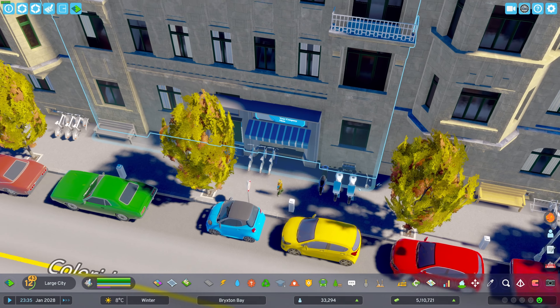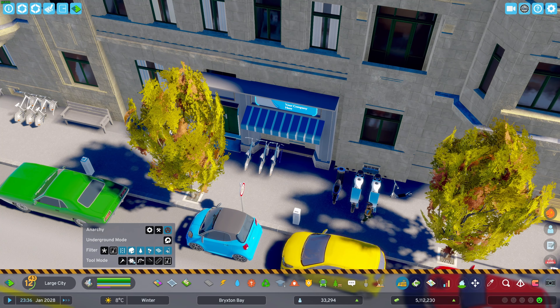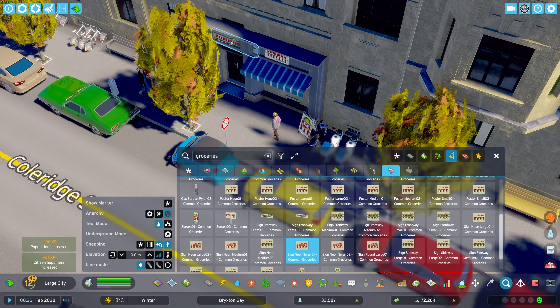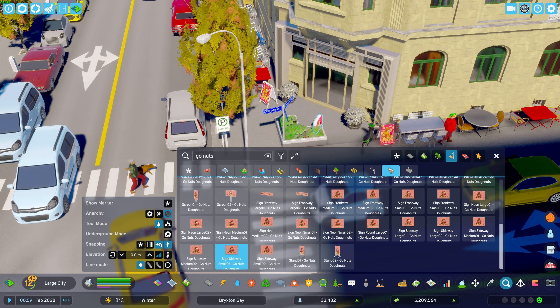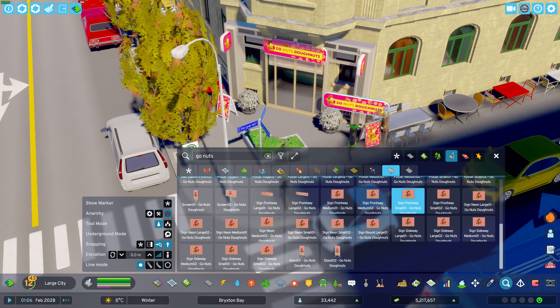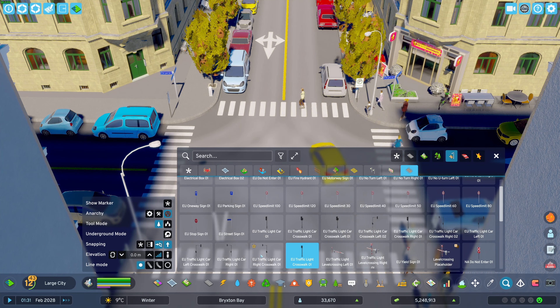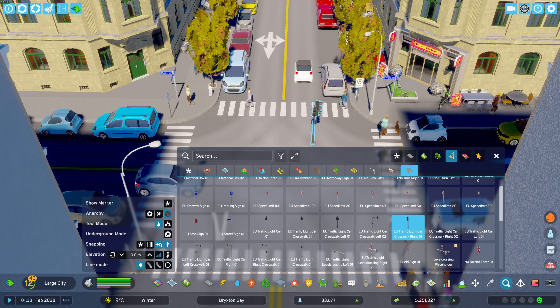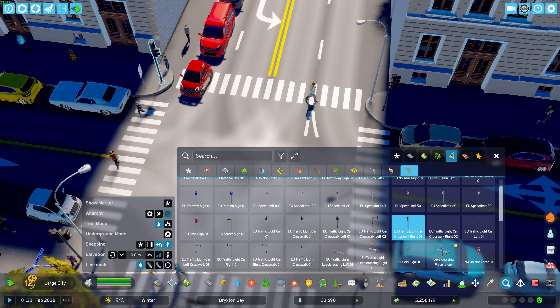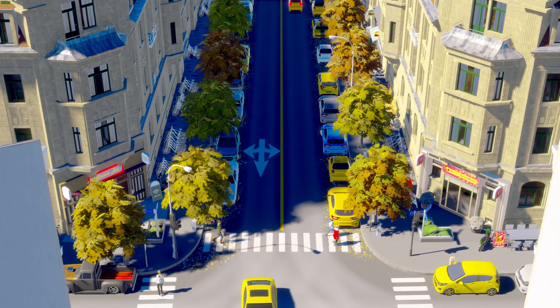Then I will come to the other one, move these bikes aside, and start placing some advertisement signs, which I will do for the other shops as well. Now I want some traffic lights but only for the visual standout view, so I will grab the traffic light props and place them on these corners.